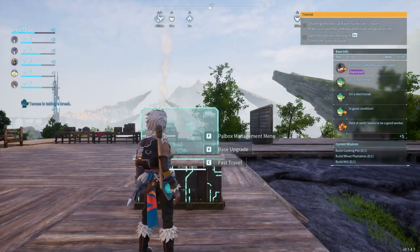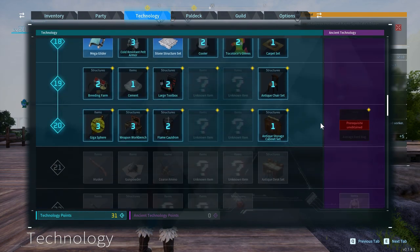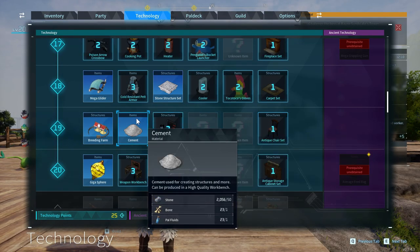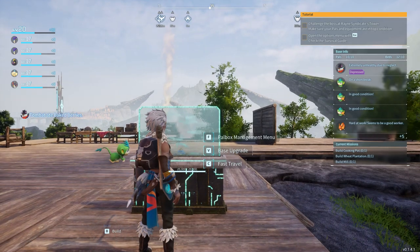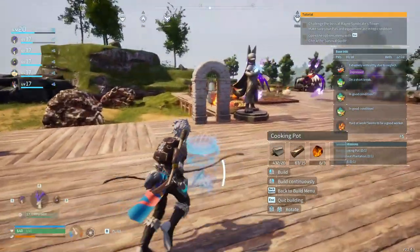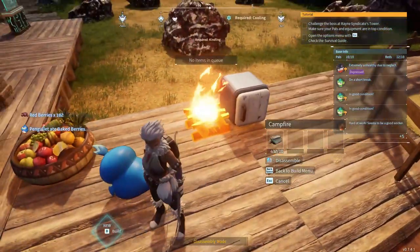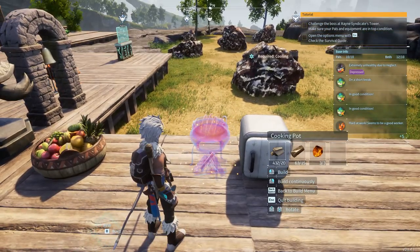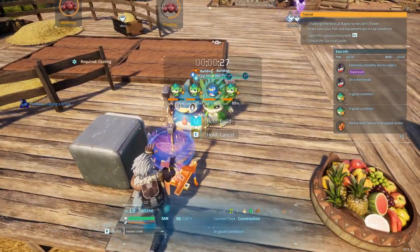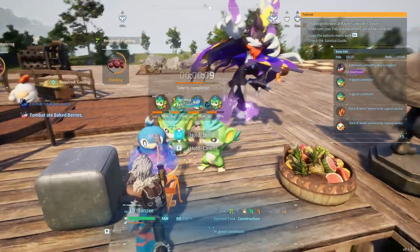Heading back to the other base to figure out what to craft. I think it said cooler box - nope, cooking pot. Let's learn that, and also the breeding farm and cement. Cooking pot is right here. The other goal is the wheat plantation and mill - we have the wheat plantation learned but need seeds. For now we can get the cooking pot operating by getting rid of the campfire and placing the cooking pot in its place.